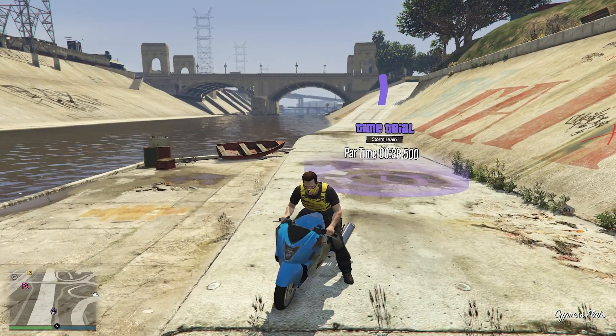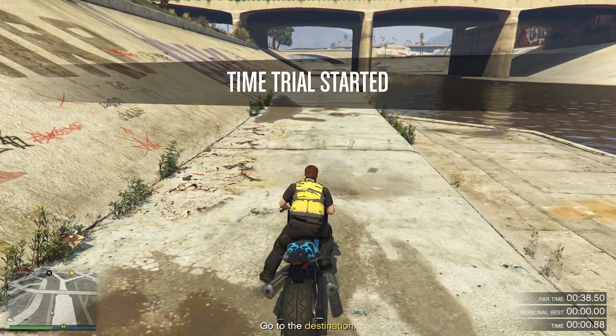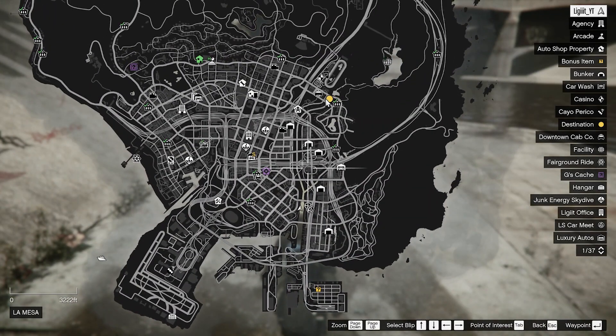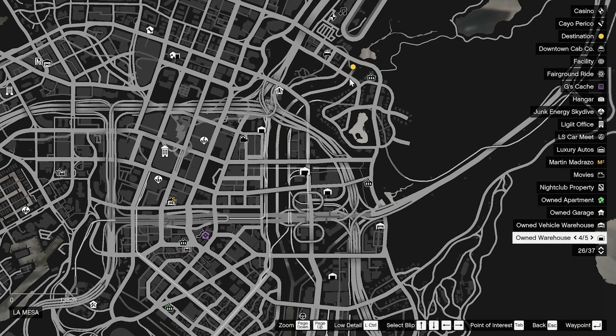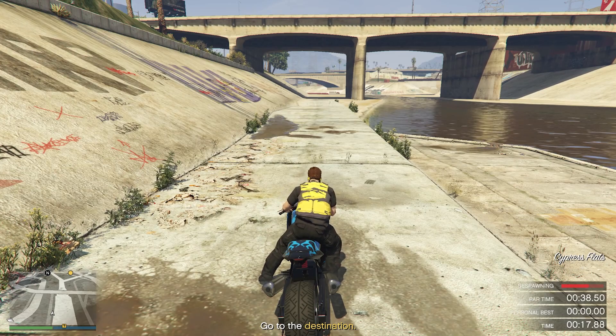Of course, what you guys want to first do — and I'm pretty sure we don't really need to set a waypoint for this one, but I still am anyway — is go ahead and look where the destination spot is. Normally I set waypoints because usually you're going around roads, but for Storm Drain, all you're doing is going in a very, very straight line, so you don't really need a waypoint at all.